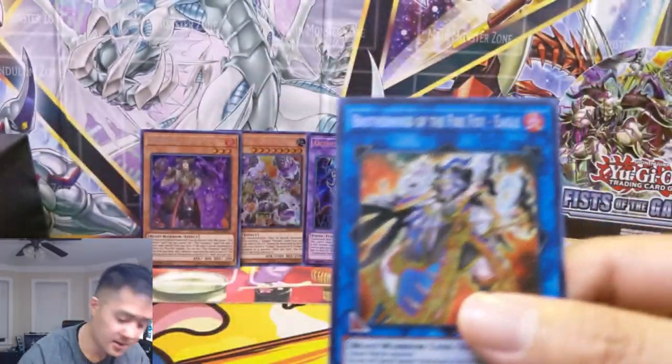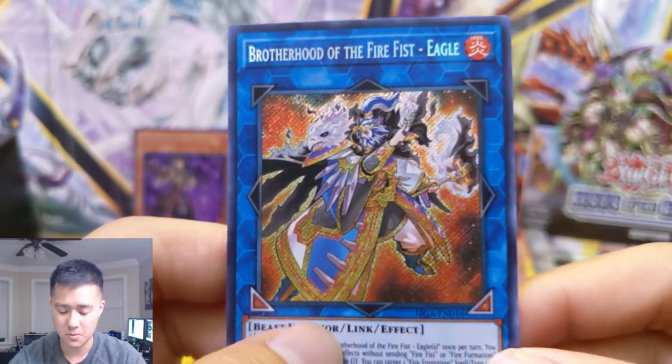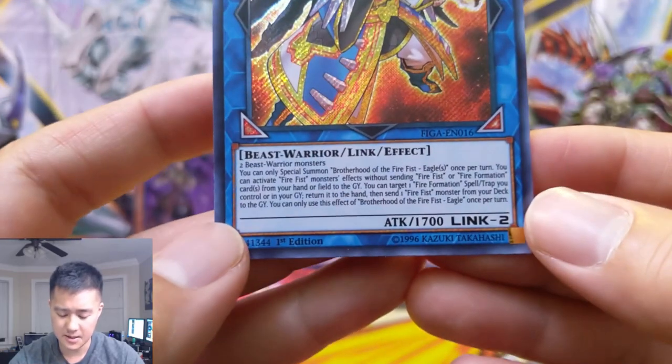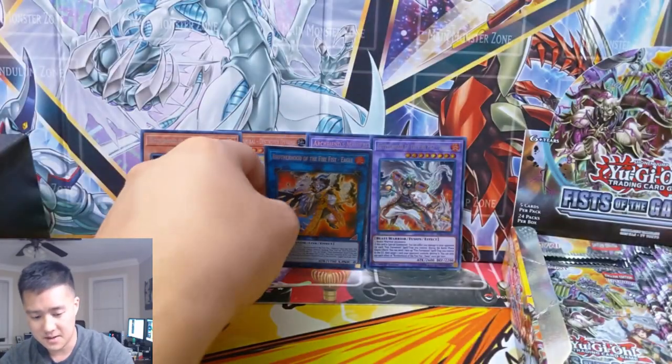That's the highest priced one. I ran out of sleeves last time I did Yu-Gi-Oh and I did purchase more but they've yet to arrive. So this is the Fire Fist Eagle - it's a link, and the text is a little smaller. But that is a very sweet pull.